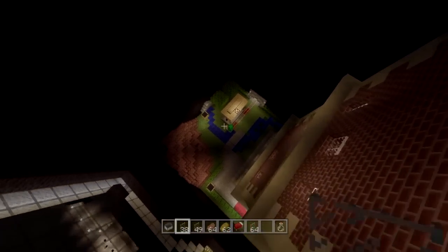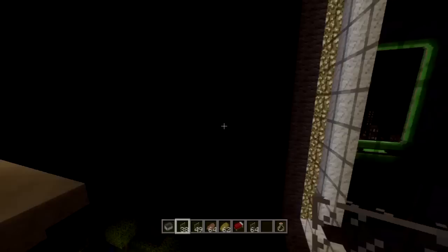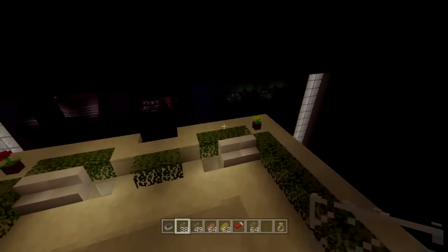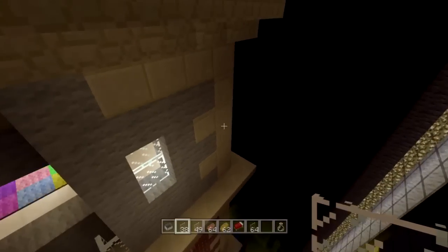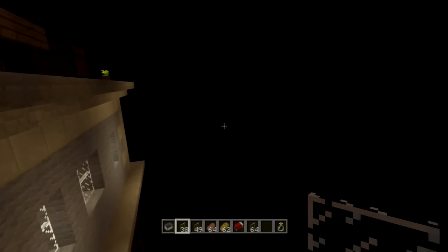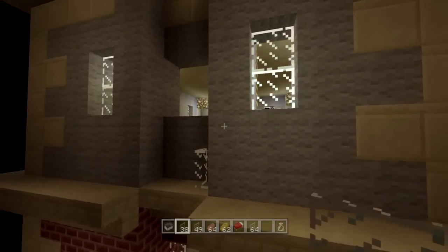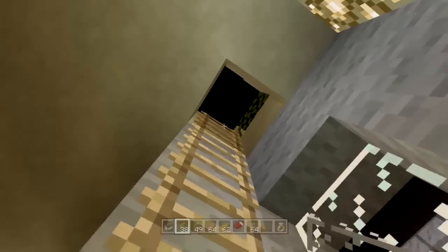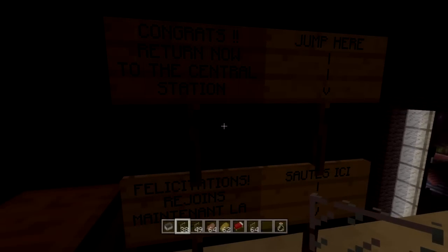I'm actually going to fly down and figure out where we're going. Ah, the very top! I see. How do you get up there though? I don't see a ladder — maybe it's around the building. I did see a hole here though. There we go! Why didn't I see that before? Anyway, there's some signage over here which says: return now to the central station, jump here.